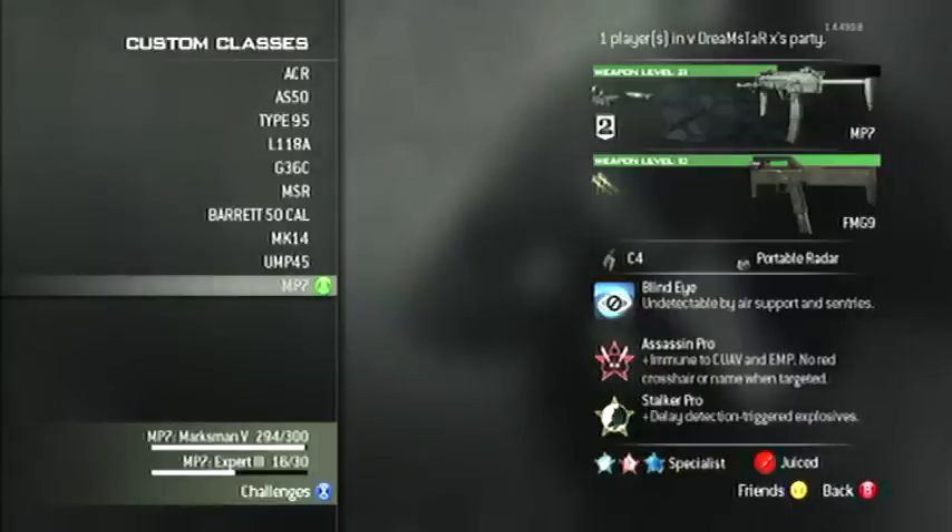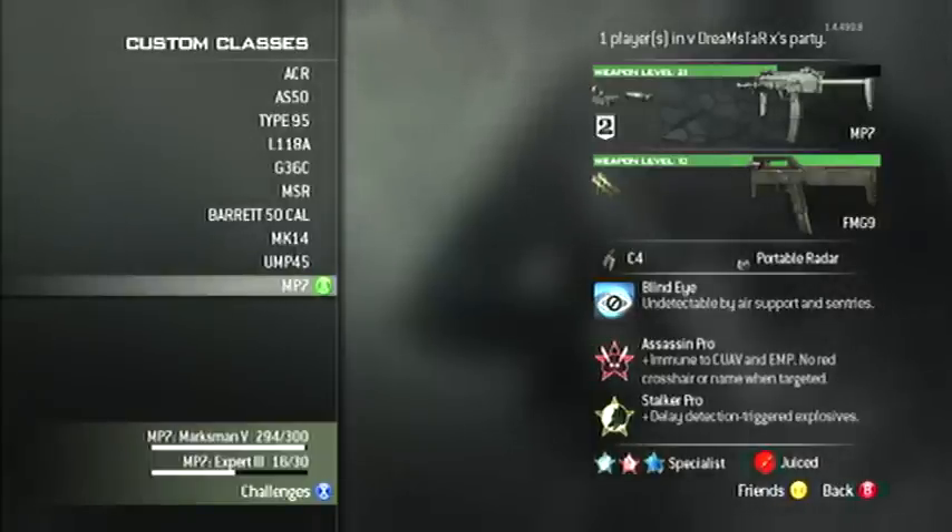Blind Eye Pro doesn't really matter. And with it you want to run Specialist. The three Specialist perks which seem to work for me are Sleight of Hand, Quickdraw, and then Scavenger.